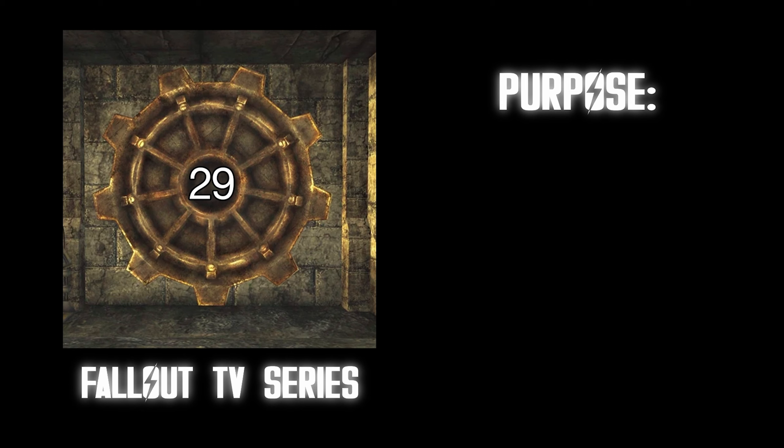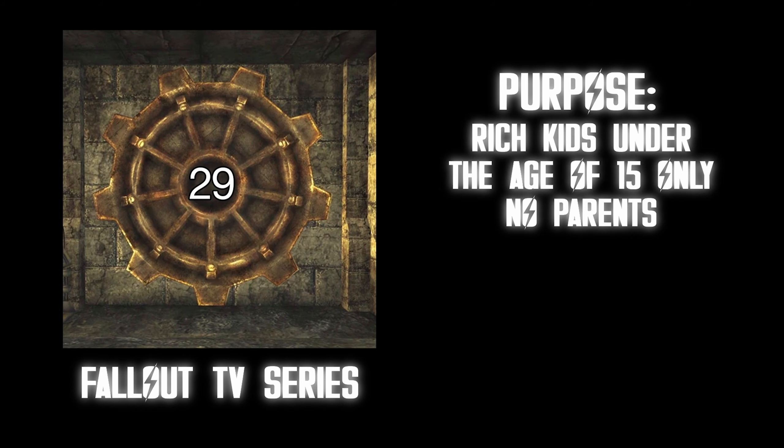Vault 29. Purpose: rich kids under the age of 15 only, no parents. Outcome: unknown. This would be my worst fear — it'd be like joining a Harvard fraternity. There's nothing I can imagine worse than being surrounded by a bunch of rich, spoiled brats. F tier.